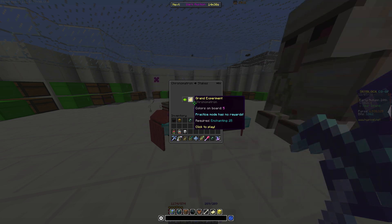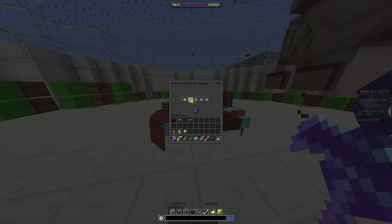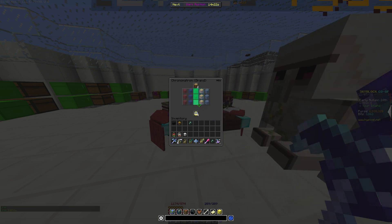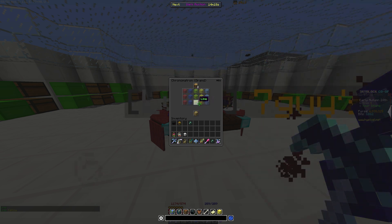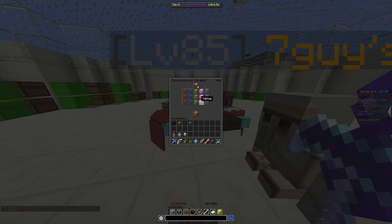Let's start the Chronomatron experiment. It'll show me what colors to click in chat, and it's highlighted in green. As you can see, it's green and it shows which ones to click, and it shows in chat. You can basically do this experiment forever, but I just get to like 11 for a little bit of XP.